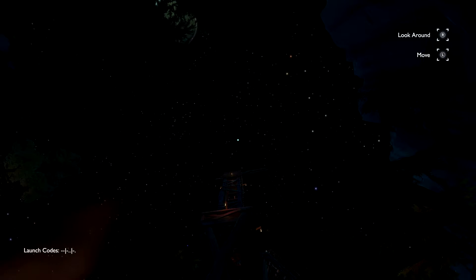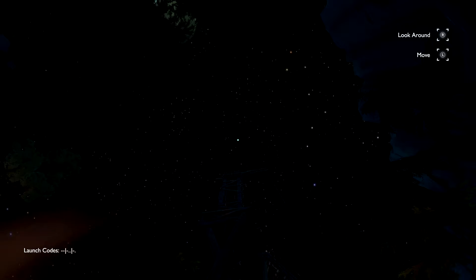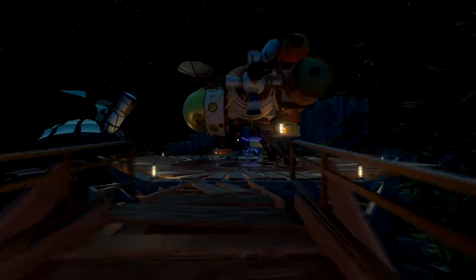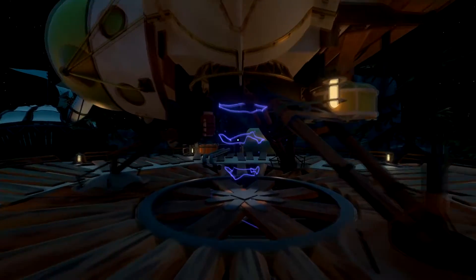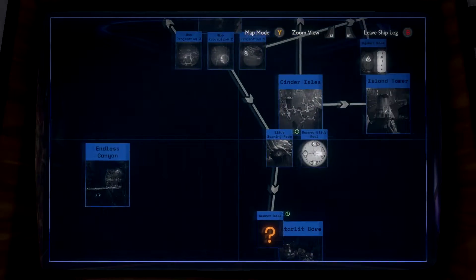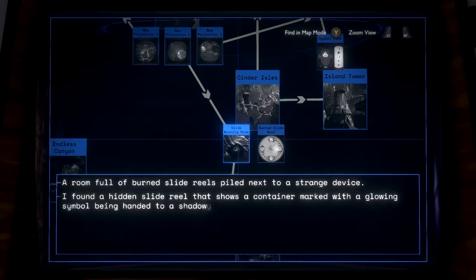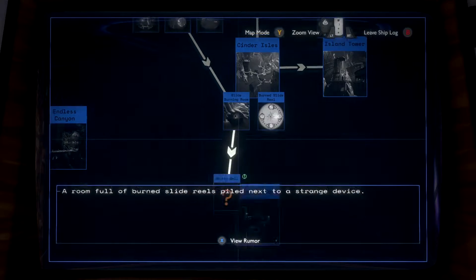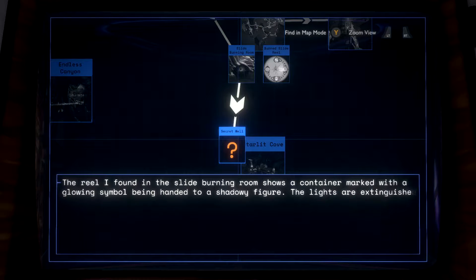Hello everybody, my name is Jacob and welcome back to Outer Wilds: Echoes of the Eye. Let's view our ship's log to see what's been updated. There's a room full of burned slide reels piled next to a strange device. I found a hidden slide reel that shows a container marked with a glowing symbol being handed to a shadowy figure — the lights are extinguished and the figure carries the container down into a dark well.